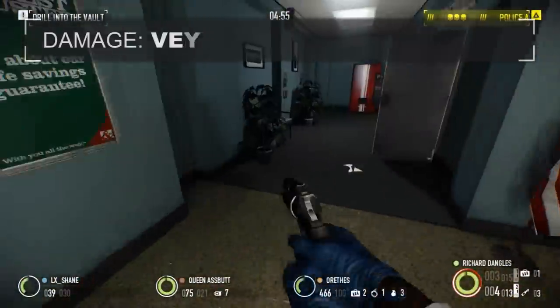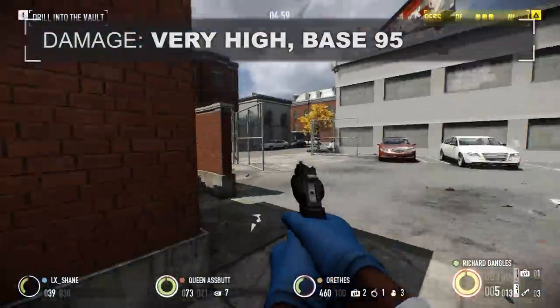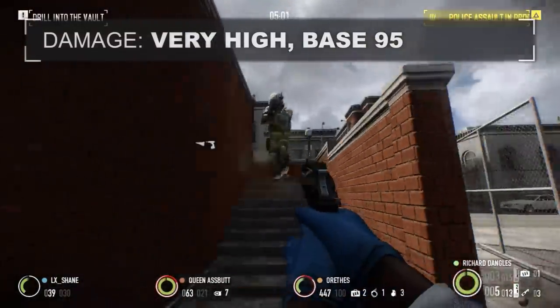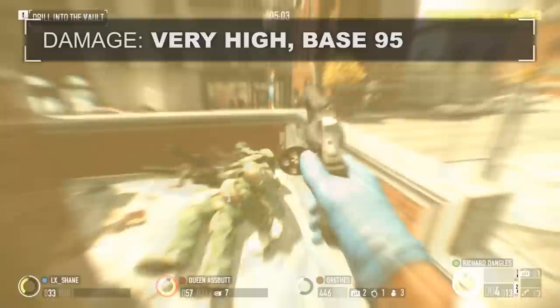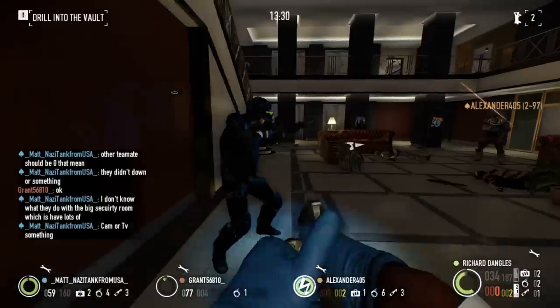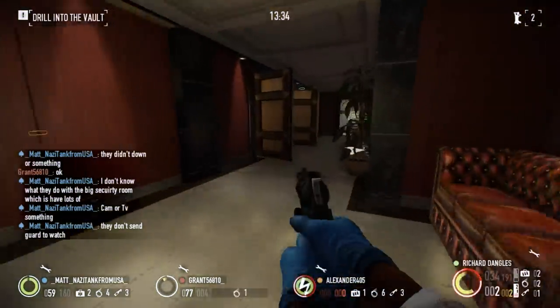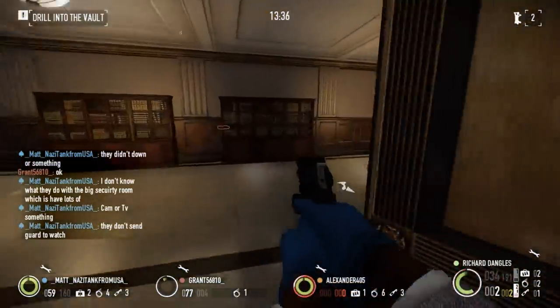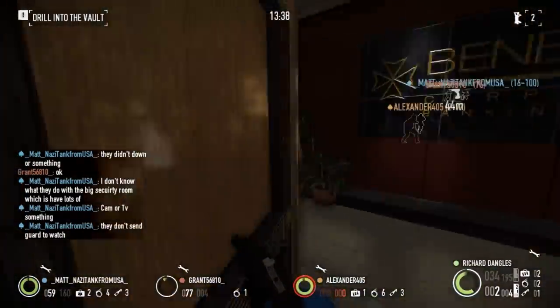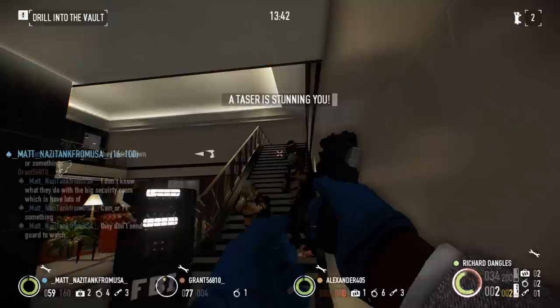Base damage comes in at a healthy 95. This is notably higher than almost any other shotgun in-game. This high base damage also lets it kill Tan FBI with a single headshot, and easily kill cloakers with two. Once upgraded with shotgun impact, you can quickly blow through the face shields of bulldozers and finish them off without reloading. This will also allow you to double tap headshot tasers as well, making this an excellent choice to use against special units.